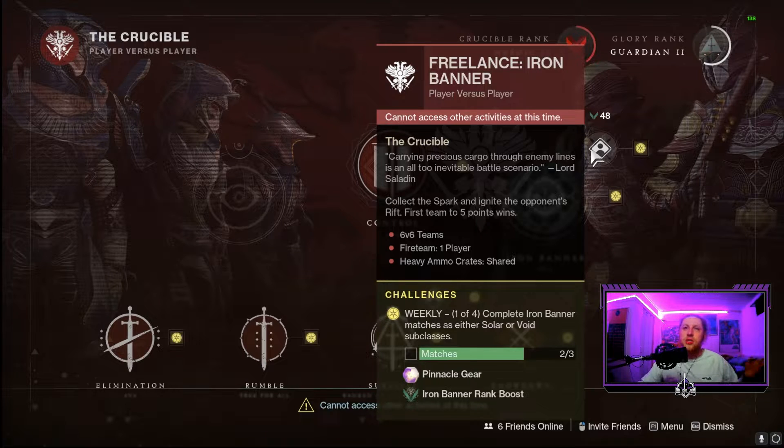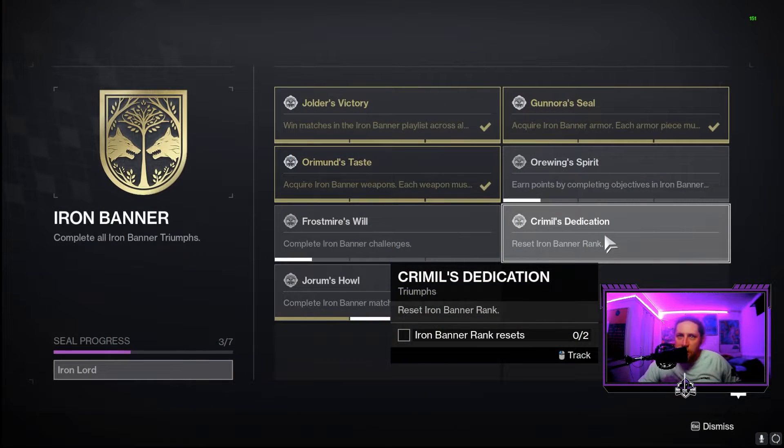Next is Krim'mel's Dedication — super easy. You just need to reset your banner rank twice. It's a new system similar to other reputation vendors: get your rank up to 10,000 points and then you reset it back down to zero, kind of like prestiging.